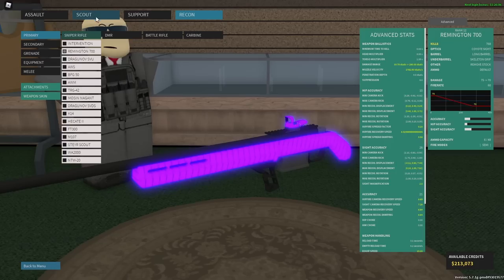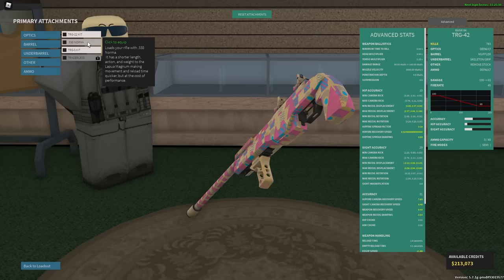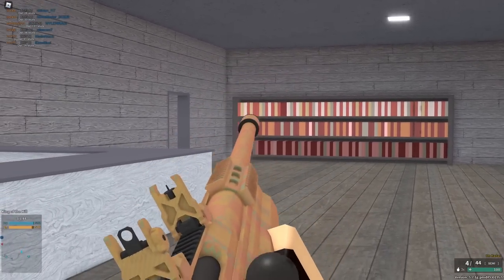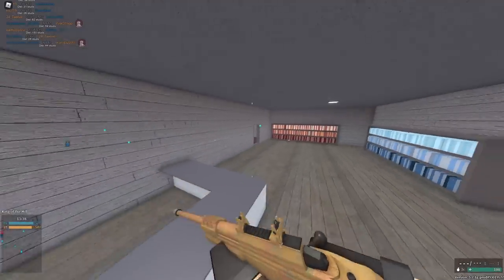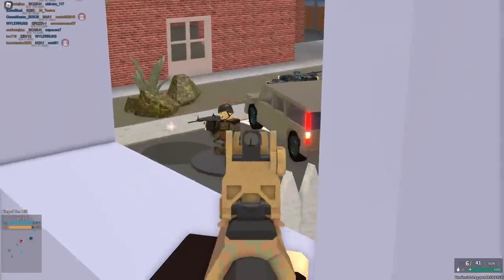Next up is probably one of the most profoundly bad conversions that could have been fixed in updates multiple times — the 338 Norma conversion. The TRG-22 could have been what this is. Basically what it does is lower your velocity by quite a bit, your damage ranges by quite a bit, and your min damage by quite a bit. And you know what the upside is? Not more RPM. It is more reload speed.